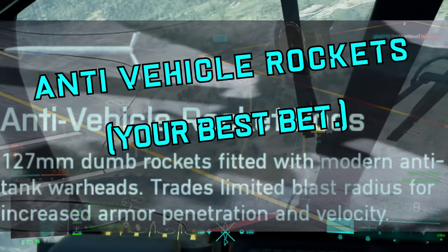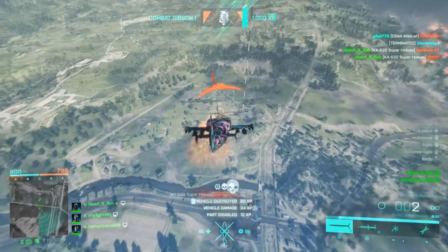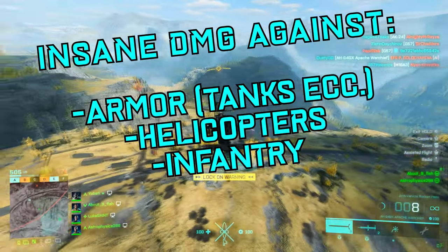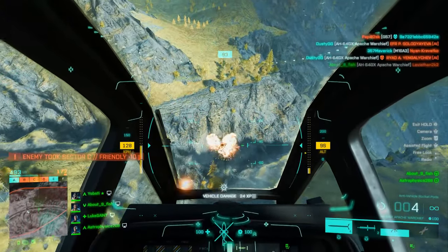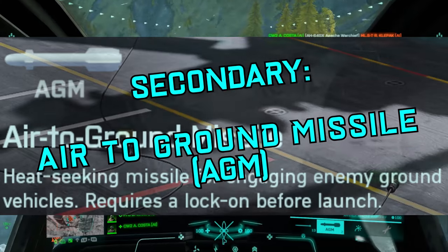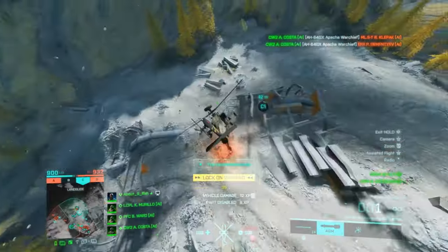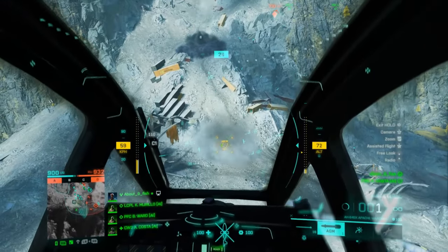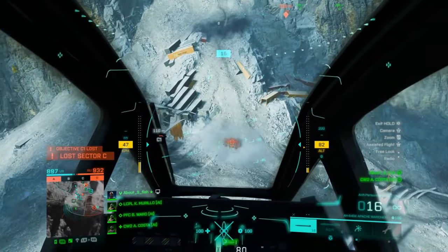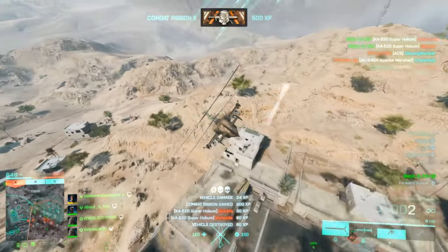Once you unlock the anti-vehicle pods, these rockets have the biggest damage output of all the main weapons. It'll take some time to get used to them, but you can two-shot little birds and jets, three-hit stealth choppers, and kill heat seeker users with four missiles. By the time you're comfortable with them, you'll probably also unlock the ground missiles — each does 35 damage against all armored vehicles. Combine them with the anti-vehicle rockets and you're already a real nightmare for armored vehicles.